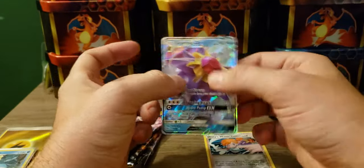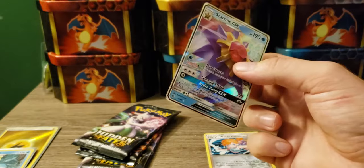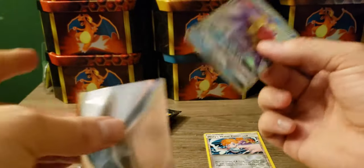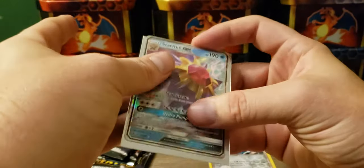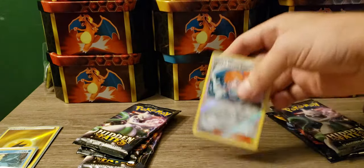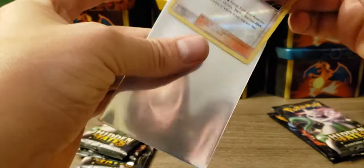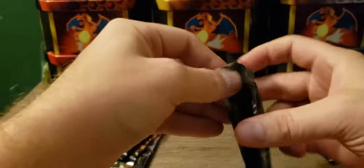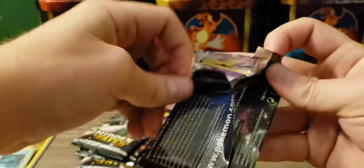Wow, we actually have not pulled this one yet — we got a Star Mew GX, that is one of the ones that I've been missing. And Misty's Water Command, we'll just put it on there just because. Not really that valuable. I'm kind of pissed that the promo card was that messed up.